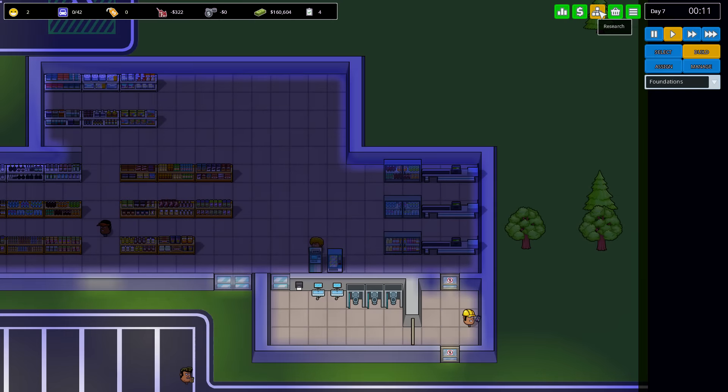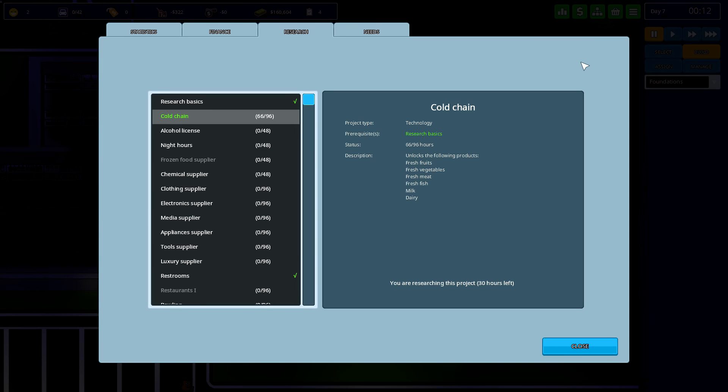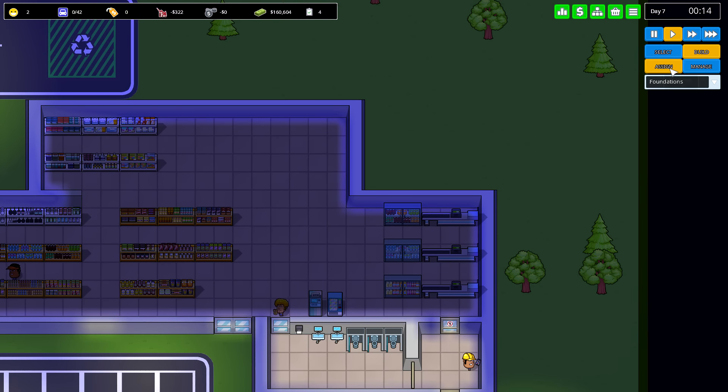It was asked if there was a way to improve research speed, and it looks like for the time being it just sort of is what it is. Maybe later if there's a slider you could dump a lot of money into it — if there's simulated competition you could rush an alcohol license and take advantage of early sales while everybody else is on night hours. I'm not really sure what the end goal is for this game, but we'll wait and see.